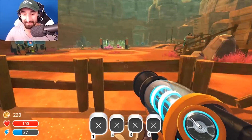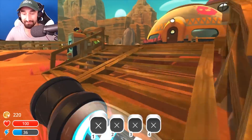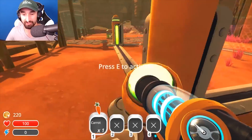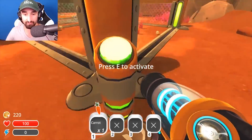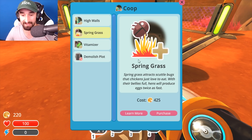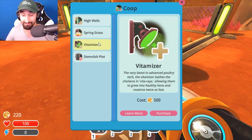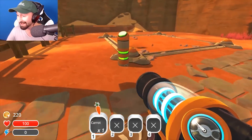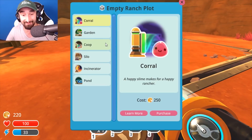$220. How much to buy a farm? We now have the chickens. We now have the little chicken den right there, which is always cool. High walls — hungry slimes out. We can't really afford that yet. Spring grass attracts scuttle bugs that chickens just love to eat — with their bellies full, hens will produce eggs twice as fast. Vitamizer — the very latest in... Wow, that's so cool. You can upgrade each thing. I actually kind of really like this game now. Now I'm understanding it. Let's get a garden — it's 250.